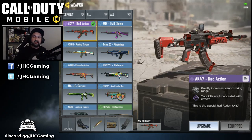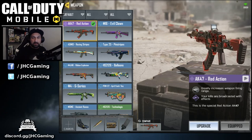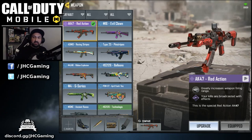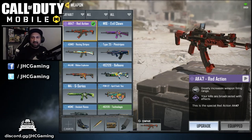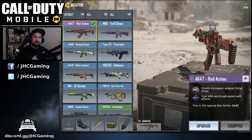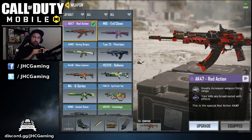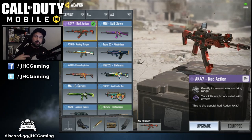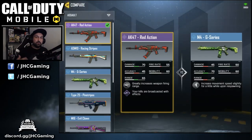The first perk says greatly increase the weapon firing range, so I guess the distance that the bullets will travel. And the second one is your kills are broadcasted with effects. I did play with the weapon a little bit, and when you get some kills on the kill feed your name will be highlighted in purple. So pay attention when I get some gameplay later. Now let's compare the stats.